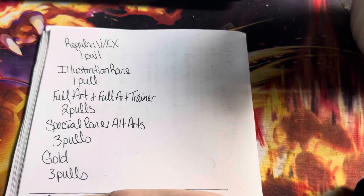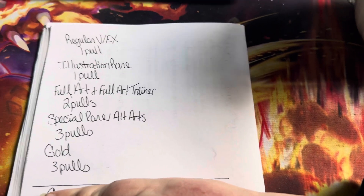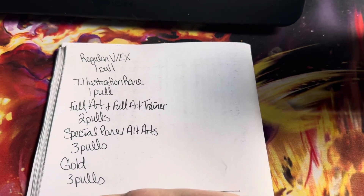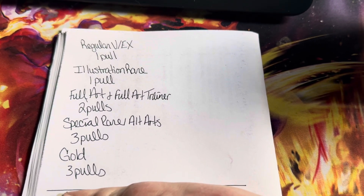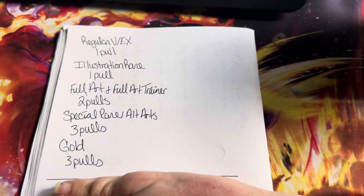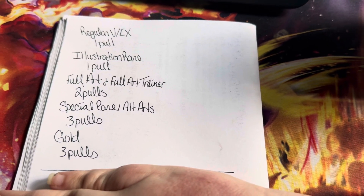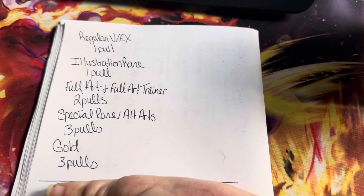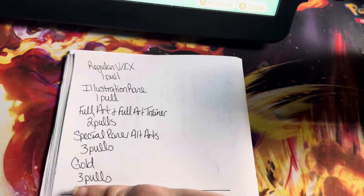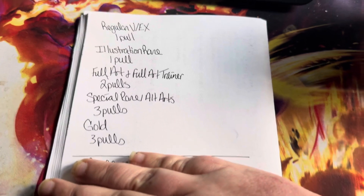So, if you get a regular V or an EX card for whatever set that we do, you get one pull from the hit box. If there is an illustration rare, then it would also be one pull. Any full art or full art trainers, you get two pulls out of the box. Special illustration rares and alt arts, you would get three pulls from the box. And any golds that are pulled, you would also get three.